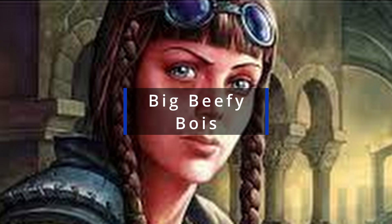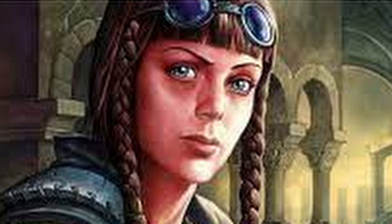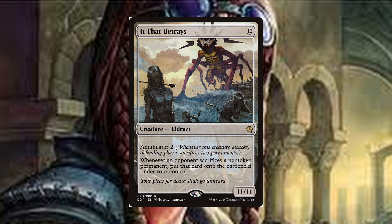Next, we come to some of the beaters in this deck, each one serving its own very specific purpose. This Eldrazi is a twelve-mana eleven-eleven with Annihilator 2. Whenever this creature attacks, the defending player sacrifices two permanents. Whenever an opponent sacrifices a non-token permanent, put that card onto the battlefield under your control. It's an enabler for all the Annihilation we do run in this deck. Other versions run even more Eldrazi to take advantage of it more, but even just Annihilator 2 can be backbreaking.